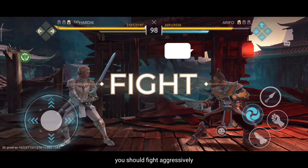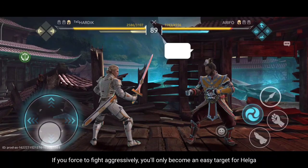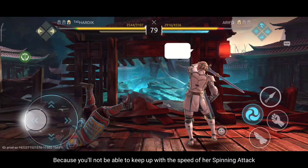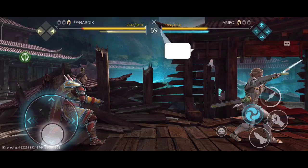When fighting Helga in human form, you should fight aggressively. But if your opponent uses Helga's spinning attack frequently, forcing aggression will only make you an easy target, because you won't be able to keep up with the speed of her spinning attack. Even just getting close to Helga can be difficult, so be smart and read your opponent's movements.